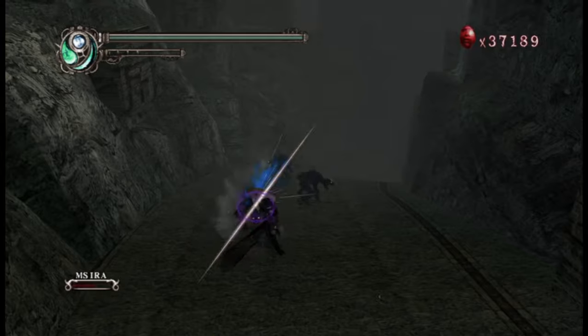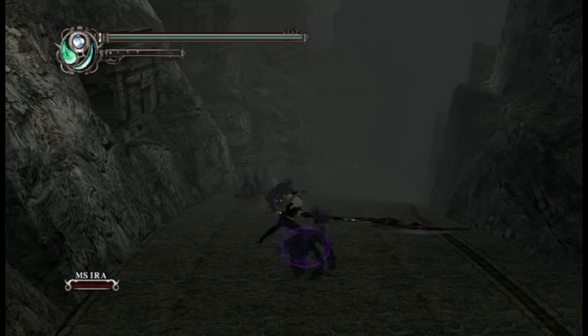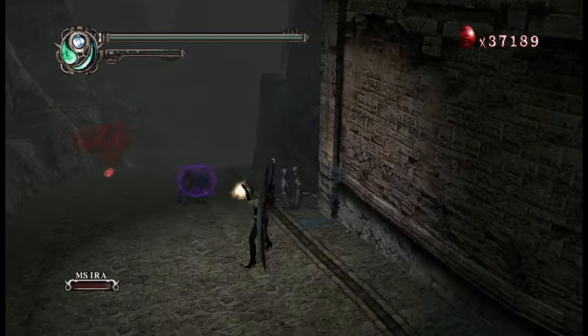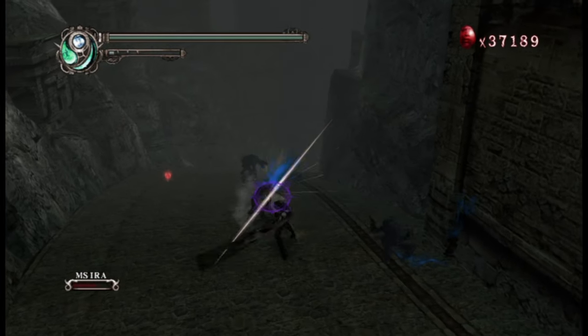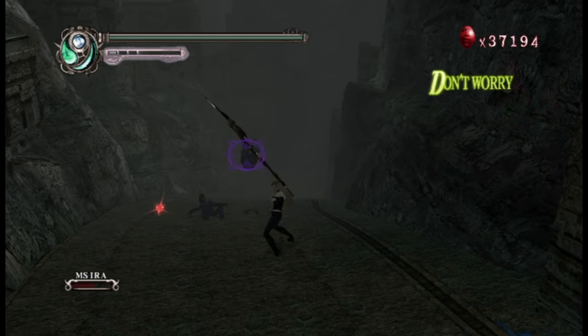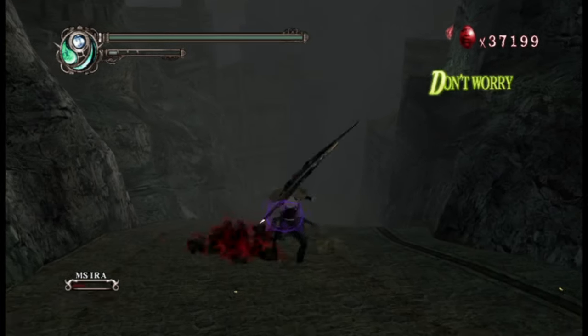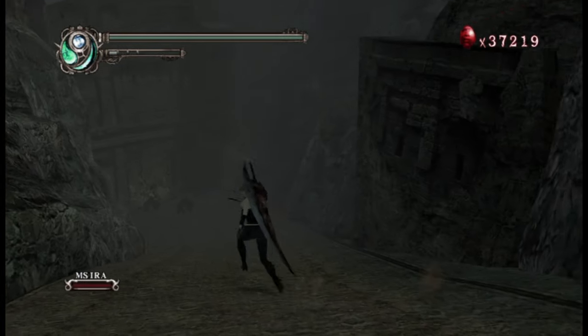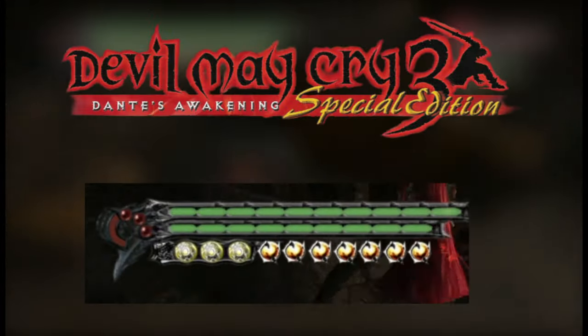The least they could have done is add an extra bar below, like in the last game, for easier readability. The DT bar is easy to understand with no issues, aside from looking too basic. Credit where it's due - the amulet has a nice aesthetic to it. That's all I've got for DMC2's health bar. It's too basic.